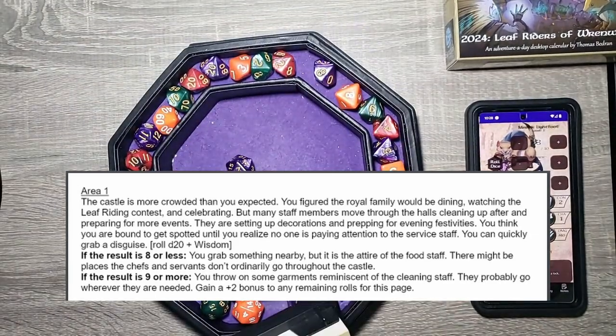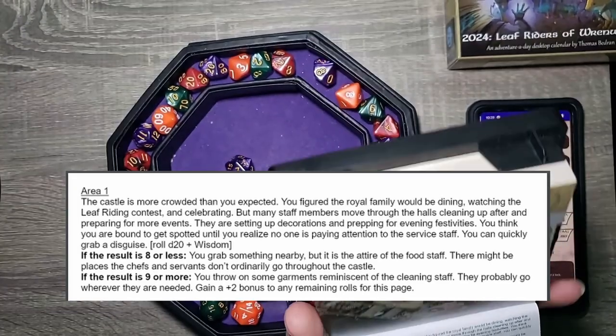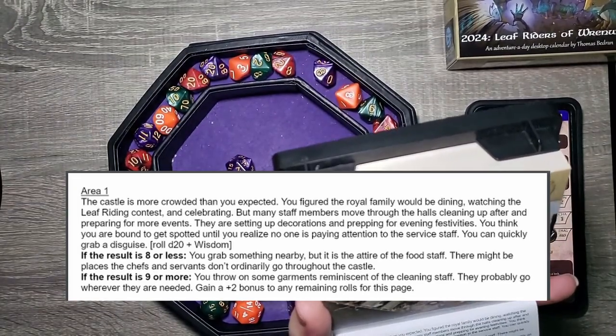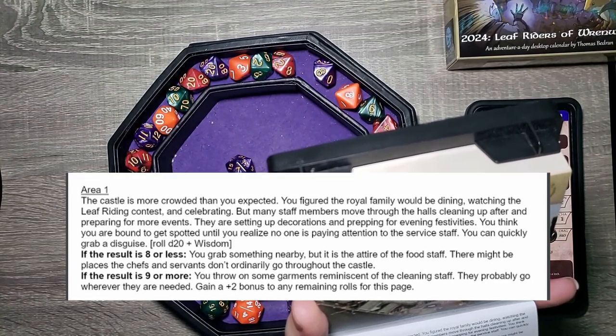Seven minus one is six. For a master disguise, he is not doing too good. Eight or less — you grab something nearby, but only the attire of the food staff. There might be places the chefs and servants don't ordinarily go throughout the castle.